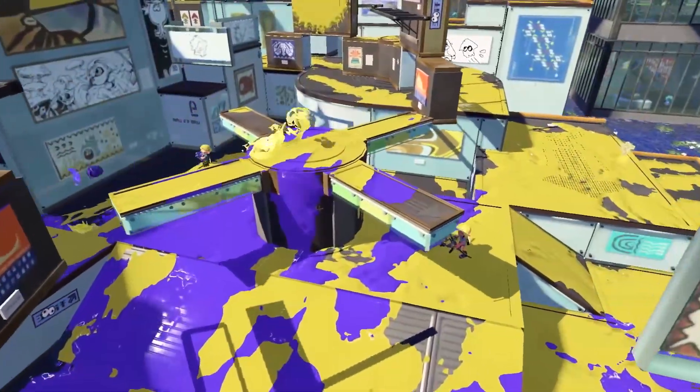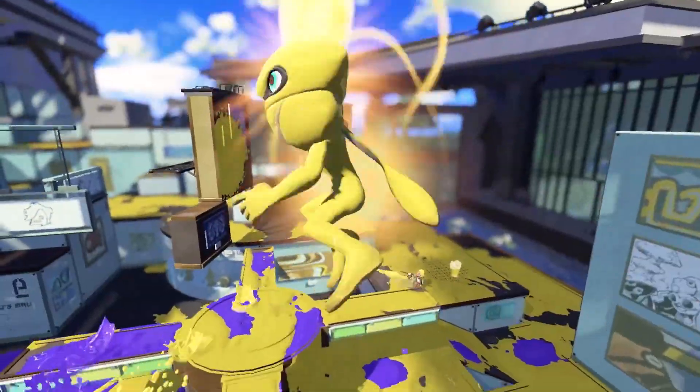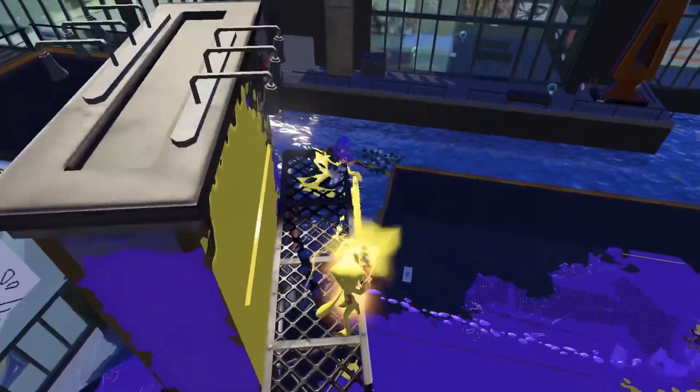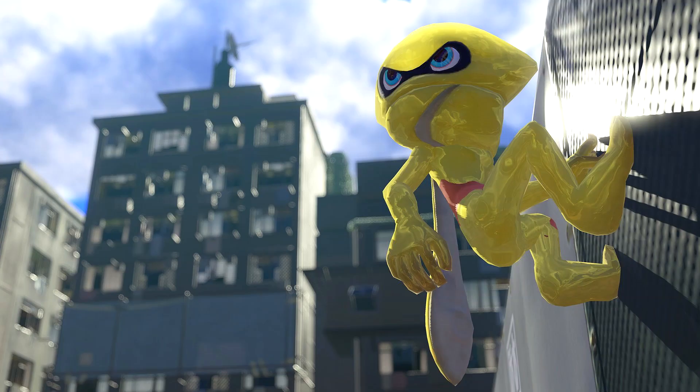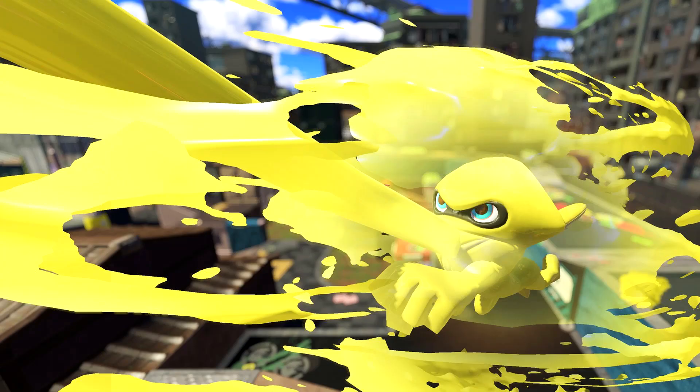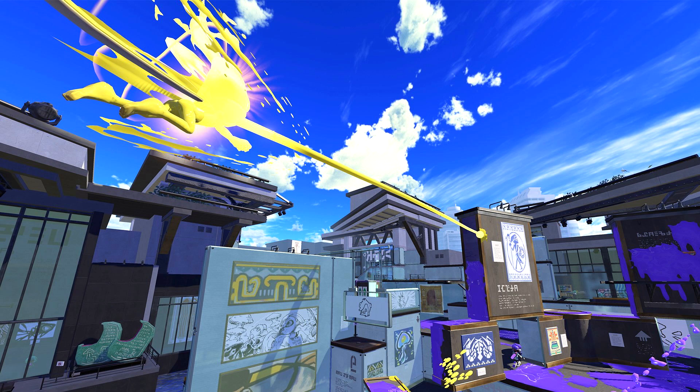The Zip Caster — which reminded me of Spider-Man a little bit — is super stretchy and has sticky tentacles that let you zip around in all directions. That is a big new mechanic for Splatoon's gameplay. After you use it, you will return to the place where you activated it, with a marker left on the ground. This sounds like an Inkjet replacement from Splatoon 2.